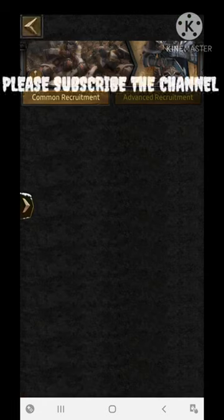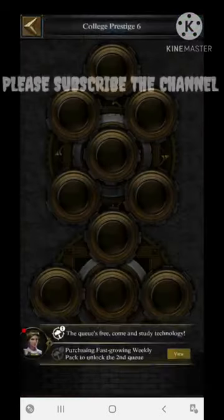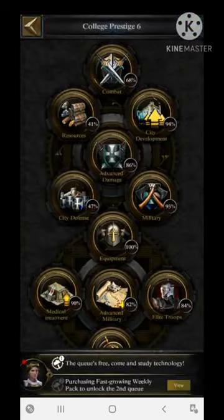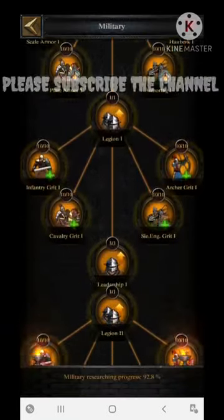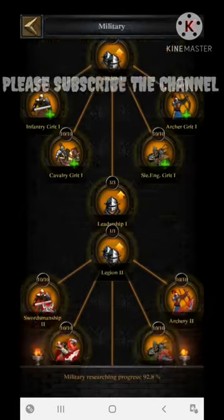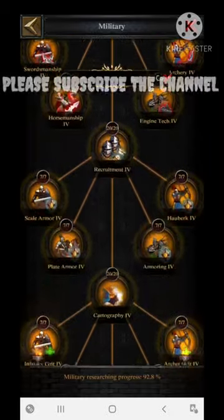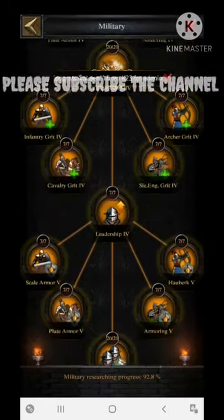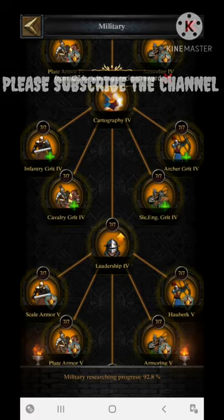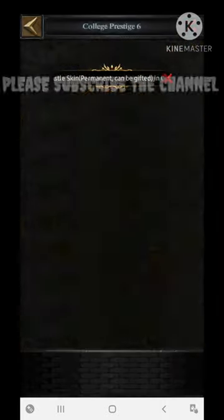The first section is the College section. In the College you have to complete three different sections. The first one is the Military section, which has Leadership 1 through Leadership 5. You have to complete this completely. After completing up to Leadership 5, you can increase your basic march size — adding to your troop size by 58,000 total for the completion of this section.